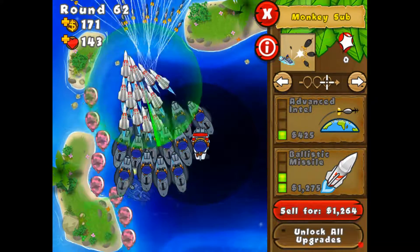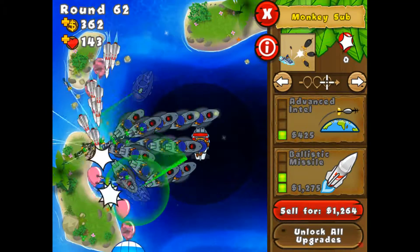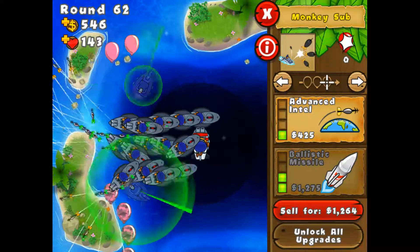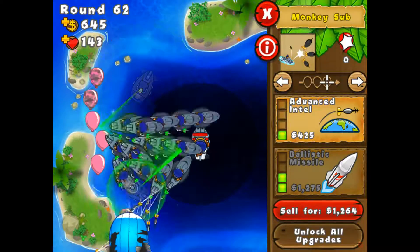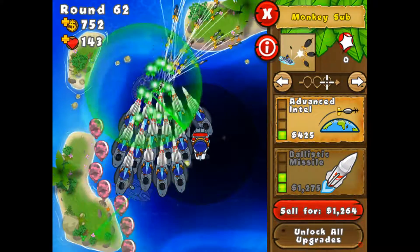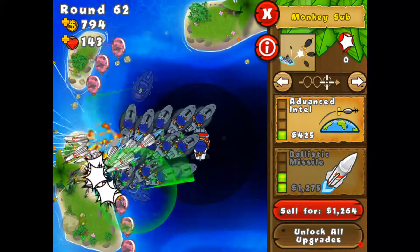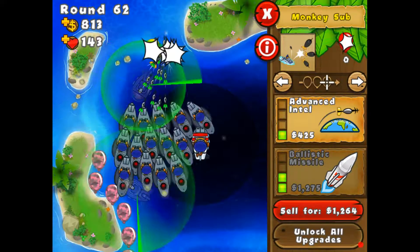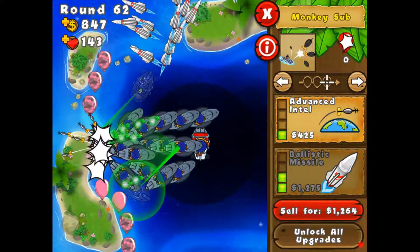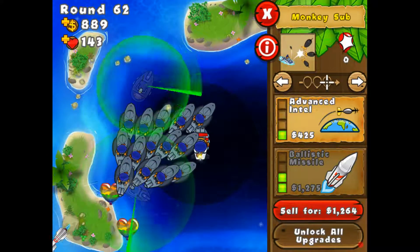Now let's get advanced intel. Hopefully those pinks don't make it past. Ballistic missile — it's taking forever to get money in the rounds, it's so laggy. But then like at the beginning of the round you'll have like 1,000 gold, and then at the end you'll have like 50,000 gold, because of just how many balloons they put in — it's insane. This is definitely testing my camo abilities, and it is definitely working very, very well.